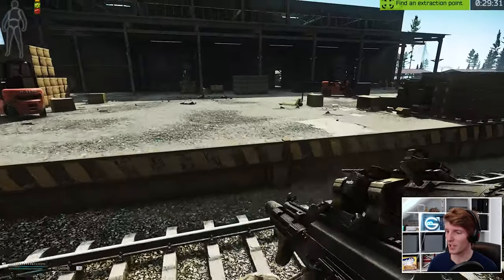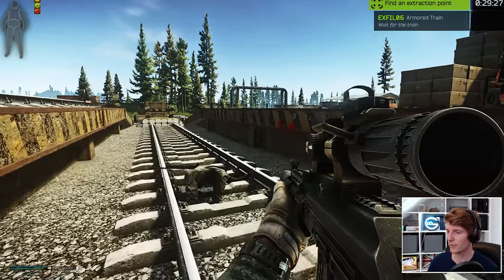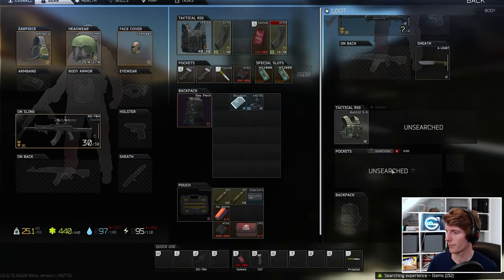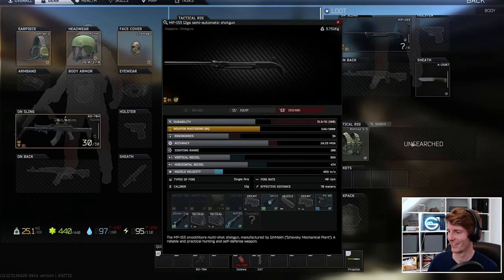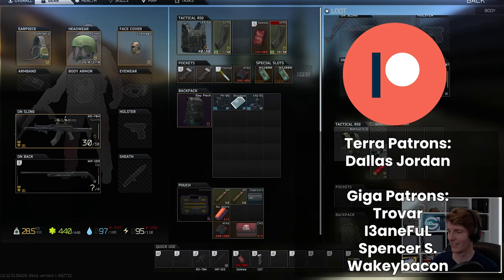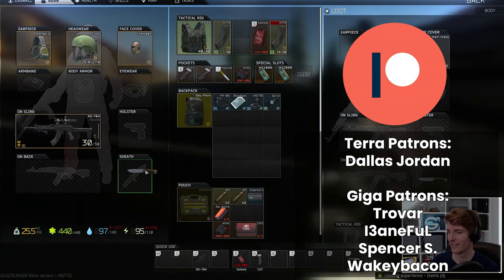If you haven't already, go and check out my armour guide on the new Tasmanian Tiger rig, as the armour mechanics revealed there allow it to take 3 shots of 7.62 BP before you die on the 4th. For under 150k, this is incredible performance for an armour, and this rig is going to be my new go-to for the near future. Otherwise as usual, a big shoutout to all my Patrons, hit all the buttons if you enjoyed the video, and as always, have fun in your raids.